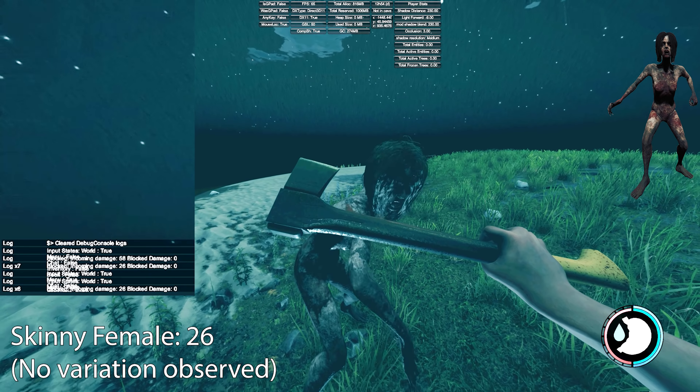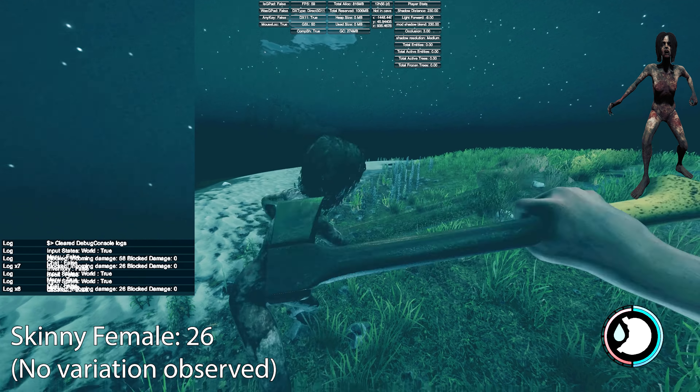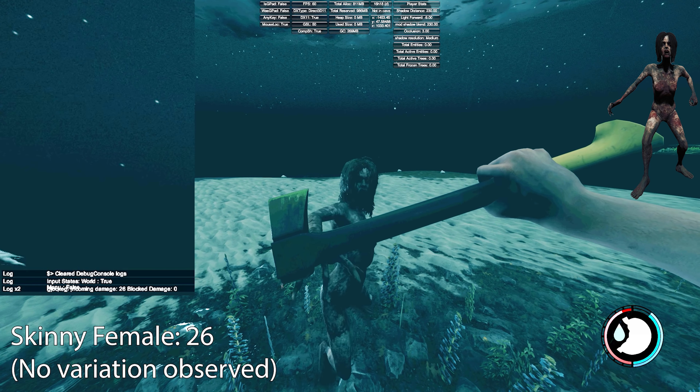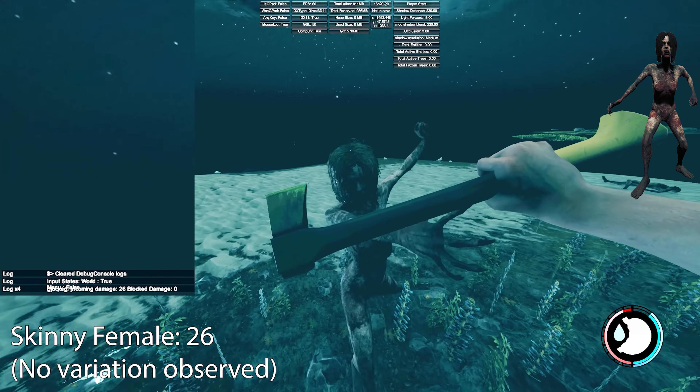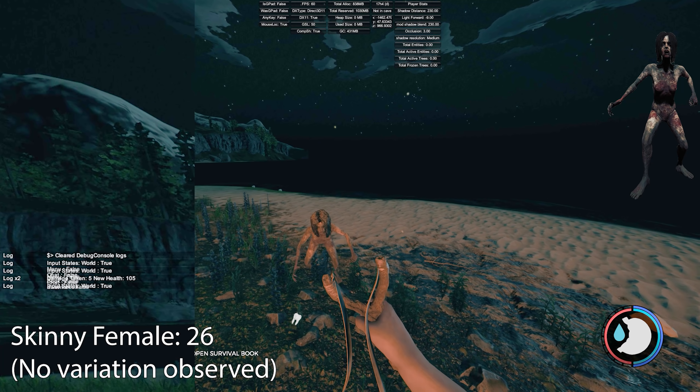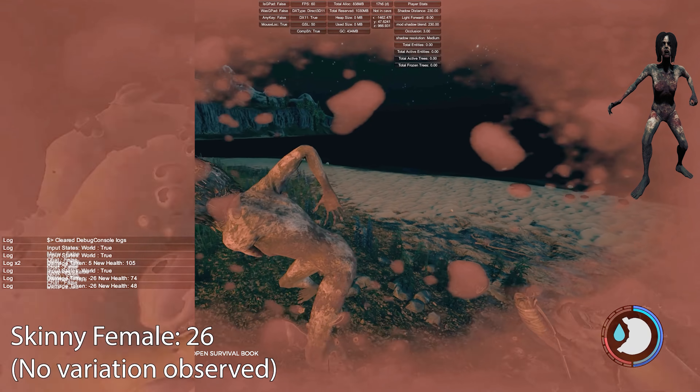Next is the skinny female. She does 26 damage. Remember all this damage is for hard and hard survival — skinnies do double damage on hard, so on normal mode she's probably only doing 13 damage, which is quite low. Though they are quite pesky and can be annoying, especially if you're using a slow-hitting weapon.